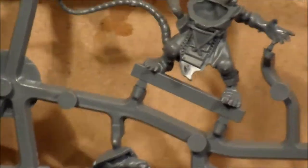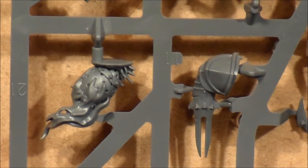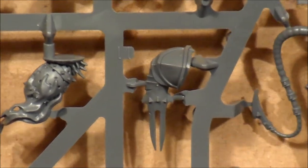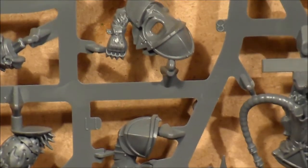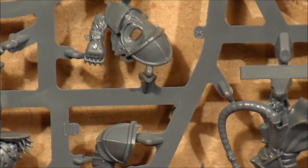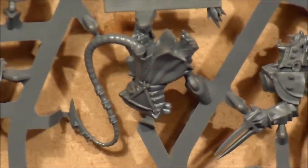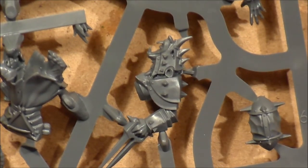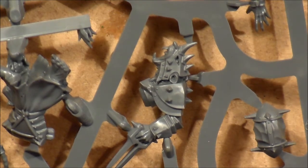Here you have a football with warpfire flames on it. That's the blitzer's claws, and a shoulder pad with an arm with some knuckle dusters — I think the linemen all have knuckle dusters. Here's another body, probably another lineman, and a head. The helmets are pretty cool; all of them have helmets except the gutter runner and the thrower, because the gutter runner is really fast with hardly any armor — you just get the ball and run. The thrower is literally exactly what it says.